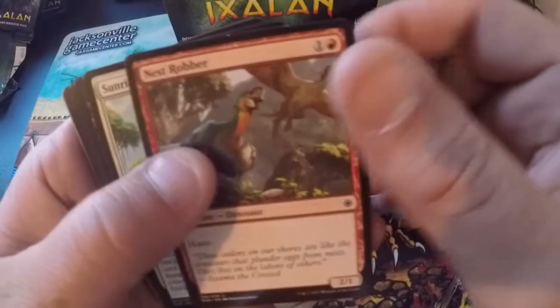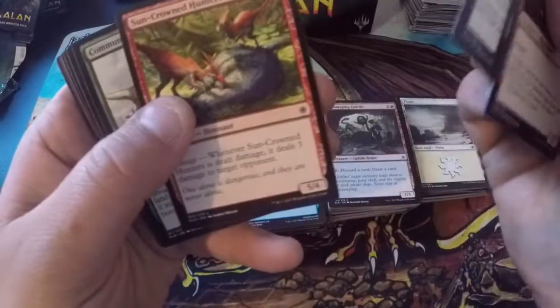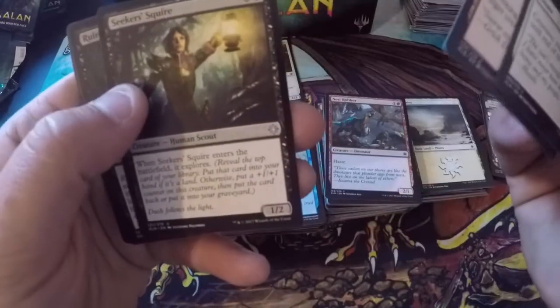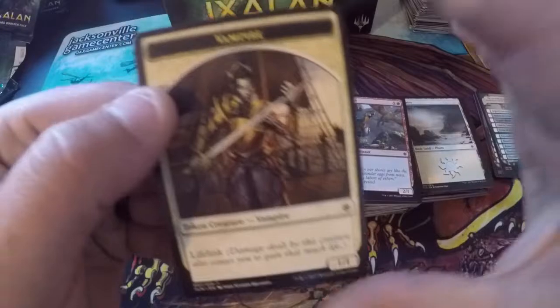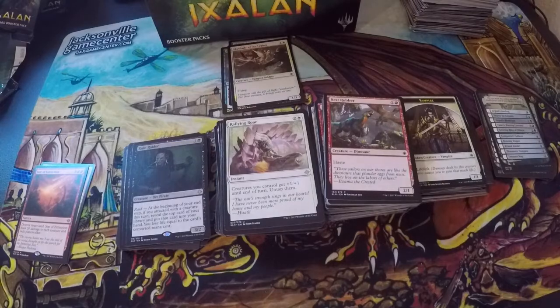Nest Robber — old Toucan Sam looking art. Sunrise Seeker, Desperate Castaways, Sun Crown Hunters, Commune with Dinosaurs, Sailor of Means, Dive Down, Demystify, Sky March Blood Letter, Demolish. Rallying Roar is our uncommon. Lightning Strike. Seeker's Squire, another Ruin Raider — that's three Ruin Raiders, gonna have a playset by the time we're done. Another checklist and a vampire.